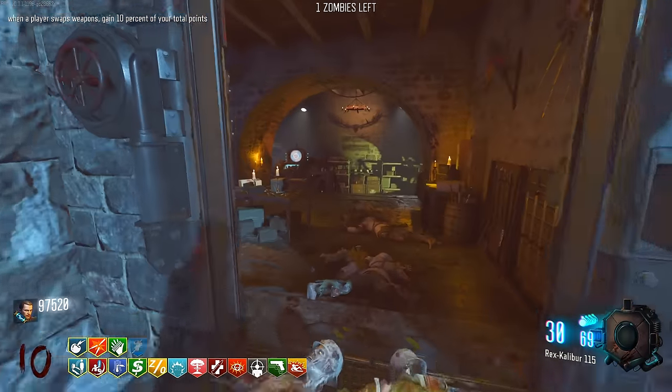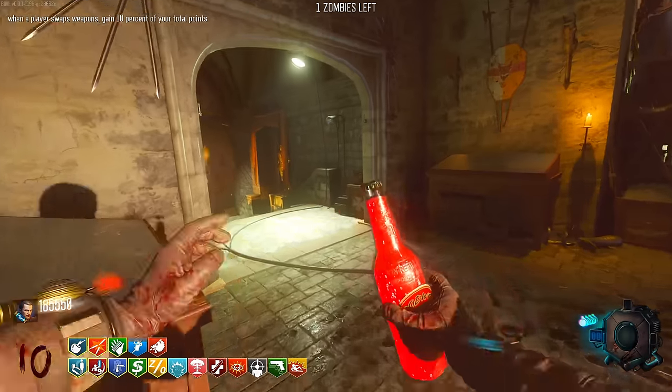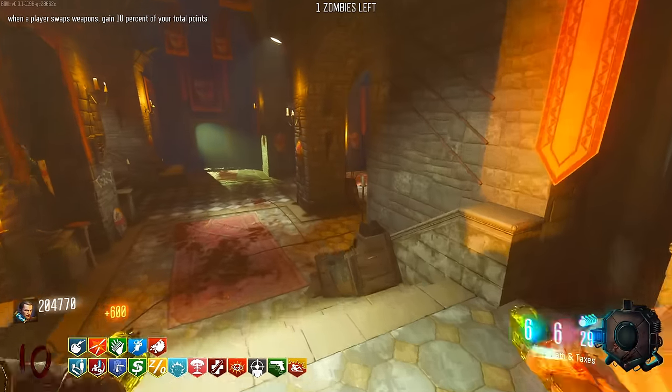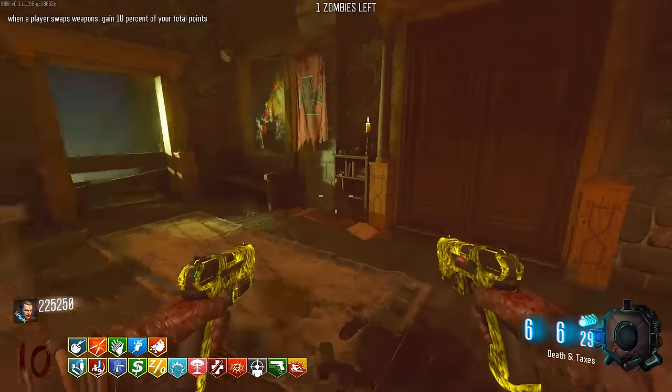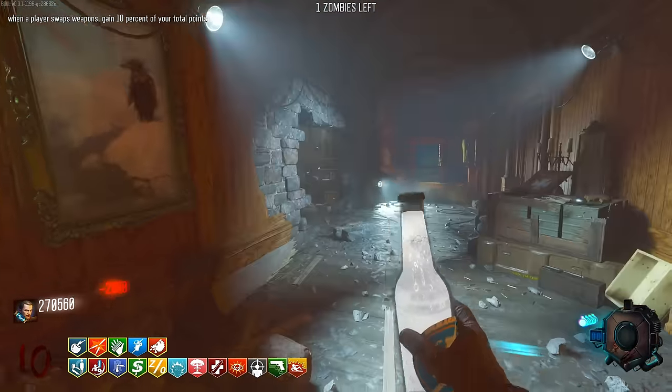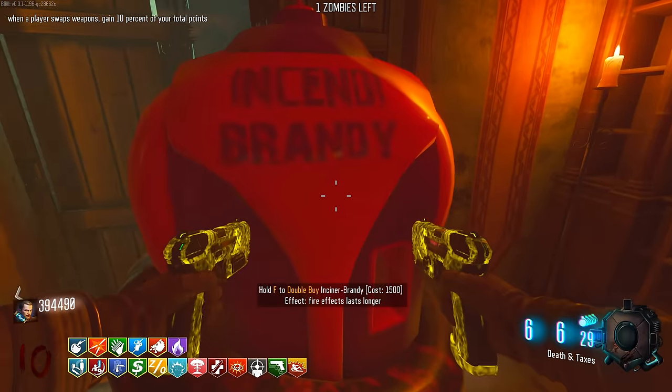We got one zombie left. Do I just keep swapping weapons? At this point, how am I going to lose them? Blood Wolf - buy you, and I'm getting money back every time I make a purchase as well. Muscle Milk - it's a bit of a weird name, but in Incenibrandy this basically means we put fire on all the zombies we hit, which is cool.